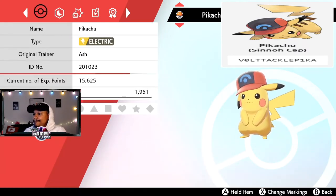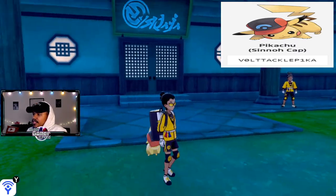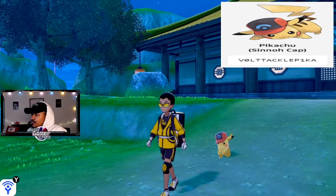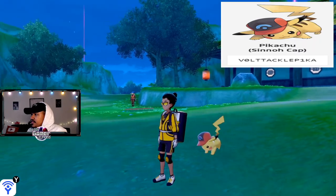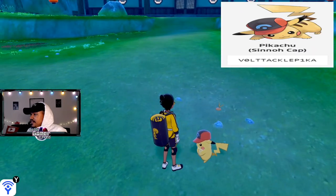Besides the appearance they're all pretty much the same. Let's see what this bad boy looks like in the overworld — yeah, he's got the same walking animation as every other Pikachu, but he does sport that blue, black, and red Sinnoh hat.